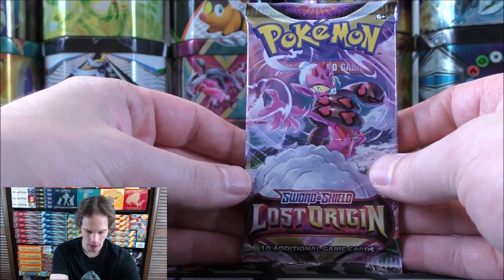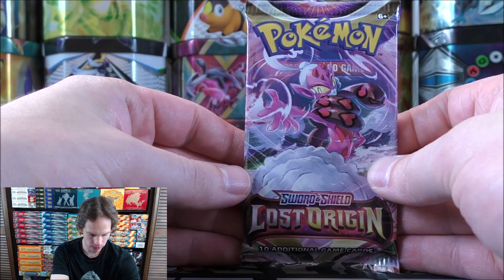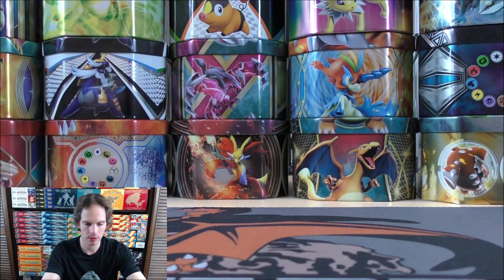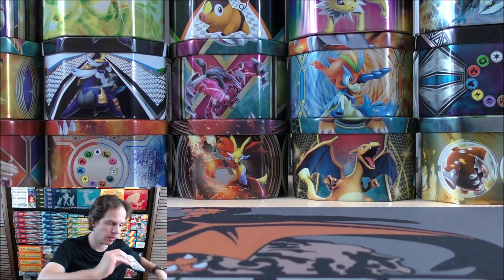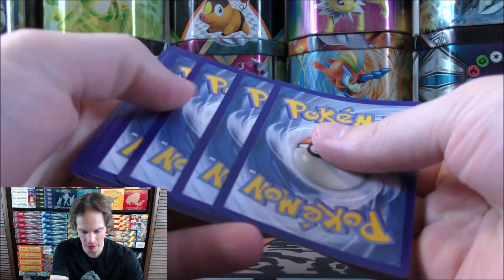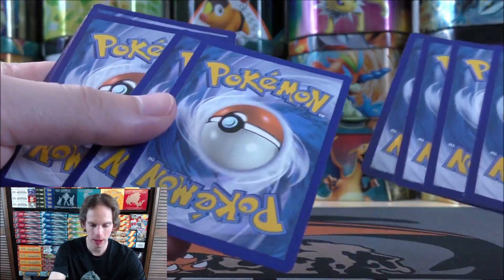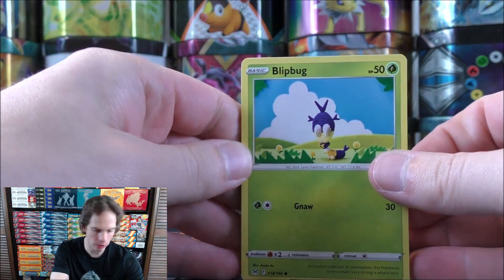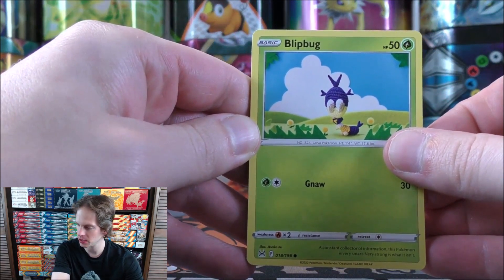I'm actually recording this video a little later at night than I normally do, and it's during a weekday as well. We just got done going on a walk — we have a park about a half block from our house, and Mia likes to go on the swing and crawl around on the playground. Alright, Lost Origin here — the newest set in the TCG.